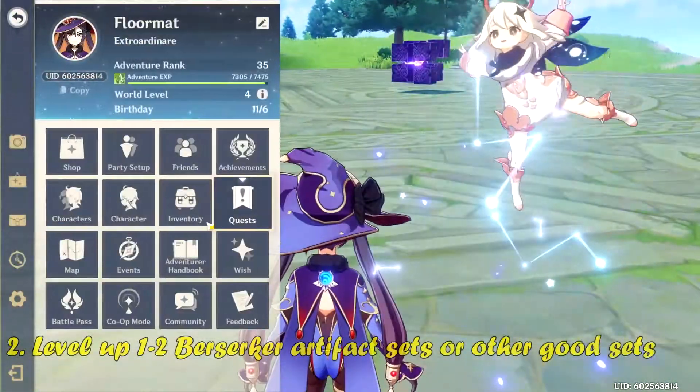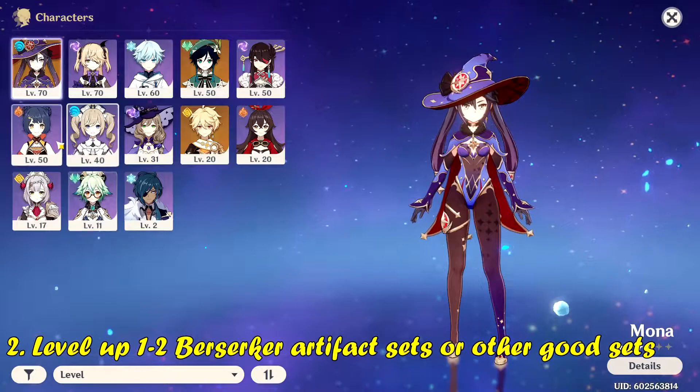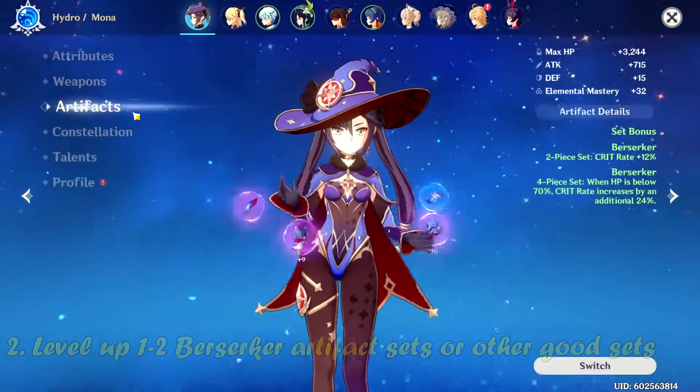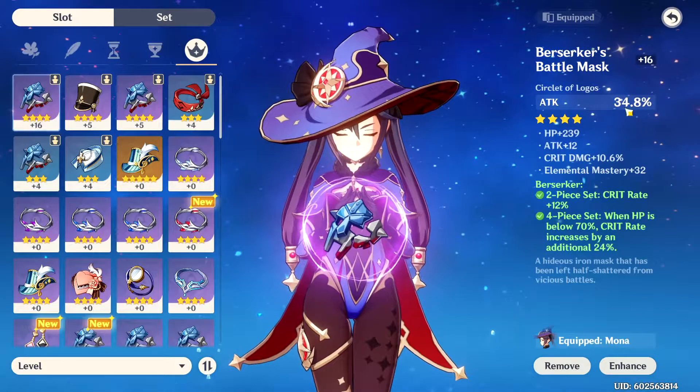Number two: it is best suggested early on in the game that you make 1-2 Berserker artifact sets, because you'll get a lot of them and they'll provide stat bonuses. Be sure to level them up as well for the stat add-ons.